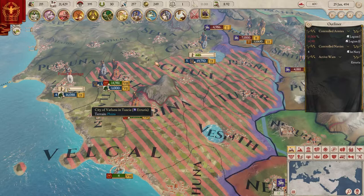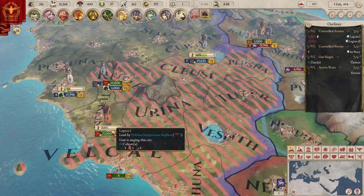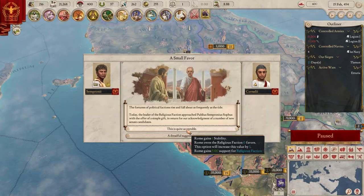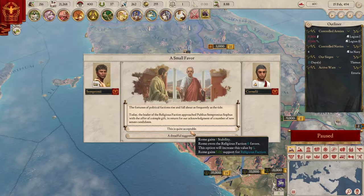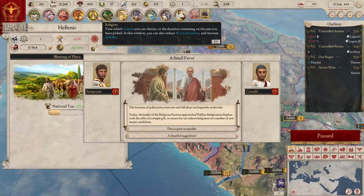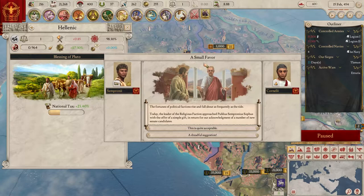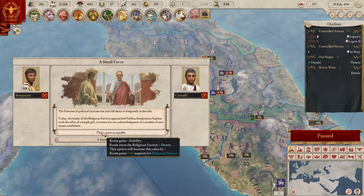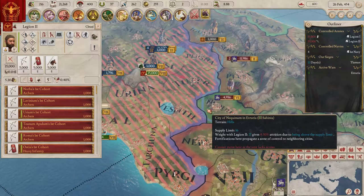We can gain free stability - apparently we'll owe the religious faction one favor. That works. Can we increase stability by one now? No, we can't, but we can in a couple of months. Wait - that's expiring? I thought it would last longer before needing to act on the next thing. Fine, let's get the free stability then.